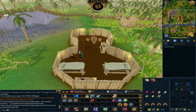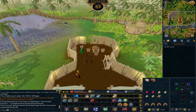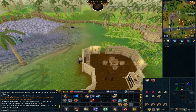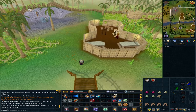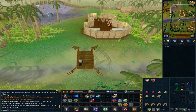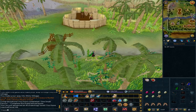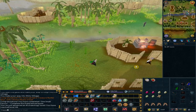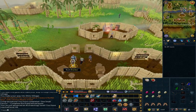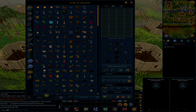It might be a good time to check your bank for keys, and right-click each key to see if you can add them to your tool belt. The Animate Rock scroll which you got from this quest is optional to keep — you need it in King's Ransom quest, but if you destroy it you will get it back during King's Ransom anyway. Remember to leave a like, comment, and subscribe, and see you in the next one!